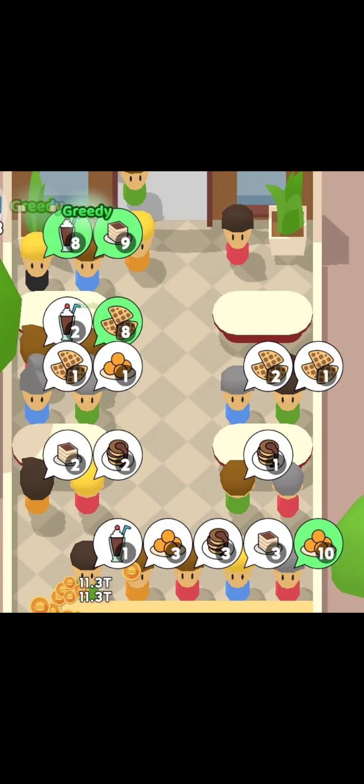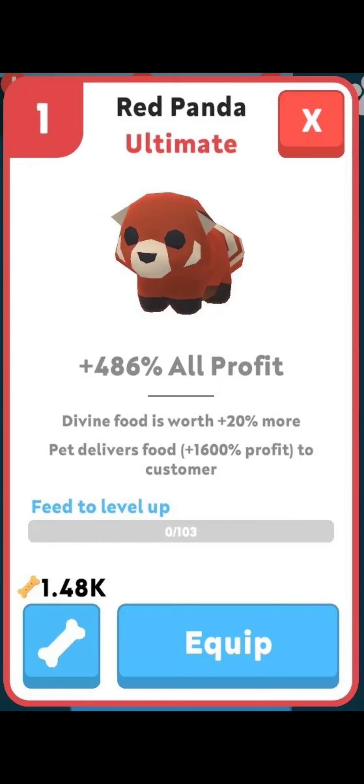This is what the Red Panda Ultimate looks like. At level one, it gives you plus 486% all profit. The stat is that Divine Food is worth plus 20% more, and the pet delivers food with plus 1,600% profit to customers. Pretty good stats — I think this is probably one of the new pet meta. Some people online are talking about it as well, so I think this is one of the best ones.